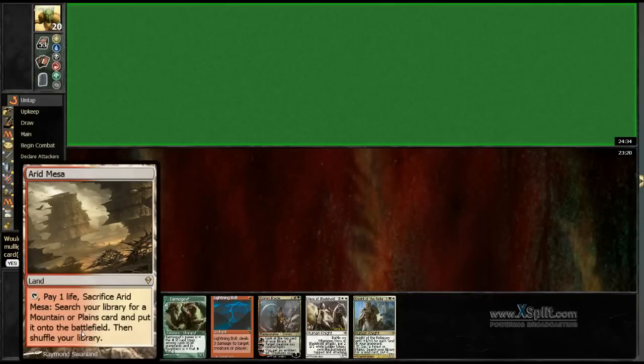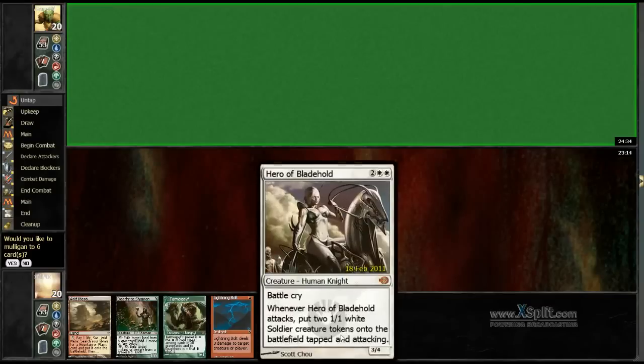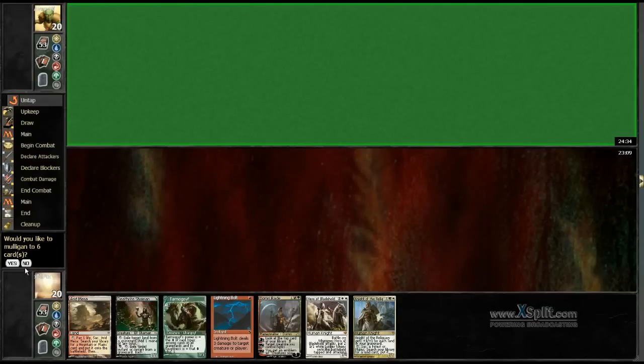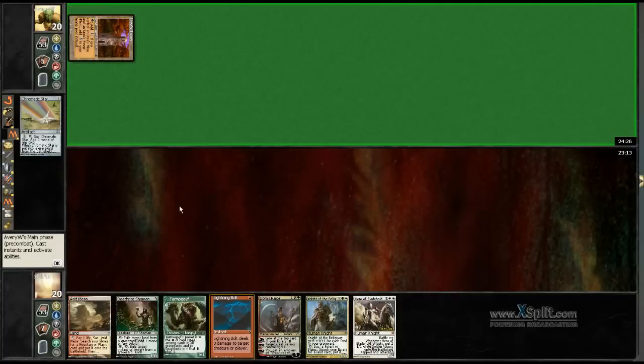I think the deck might actually need a 24th land. I'm having one-landers far too often. Maybe just cut something — the Hero in the main deck is also pretty bad. I'm gonna be keeping this hand though, because I've got a Bolt, a Deathrite, a Tarmogoyf. If I can play all that, and for one extra mana I can play any of those.